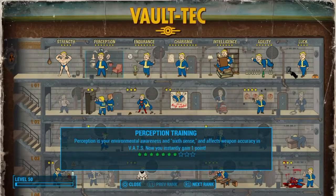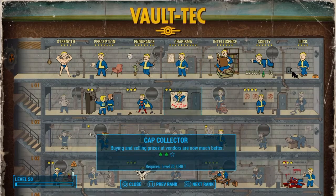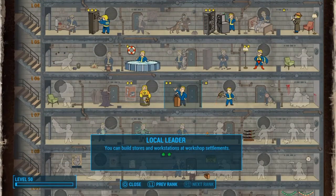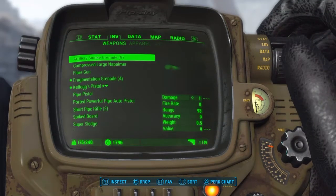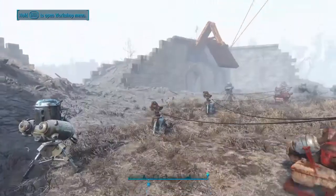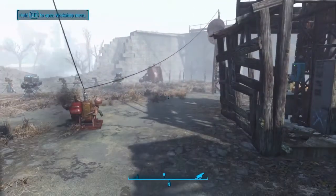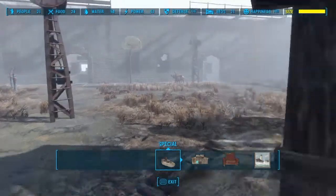Here are the perks that you need. You need all your charisma, because you're going to need 21 people to get this trophy. You need rank 2 in Cap Collector and rank 2 in Local Leader. To get 21 people you need max charisma, plus you need armor to boost charisma. I wore the Minutemen's armor to get more than 10 charisma, and that got me a 21st person that I put towards shops. That's what I did to get the Benevolent Leader Trophy.